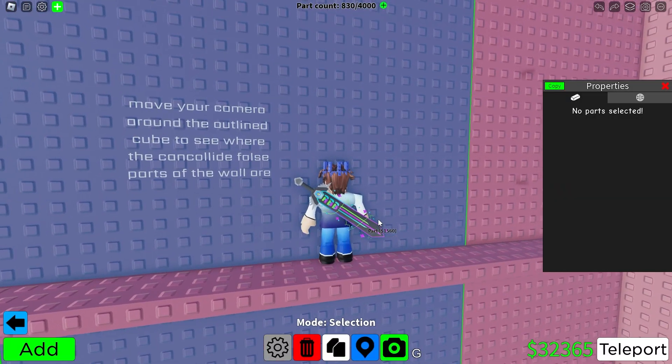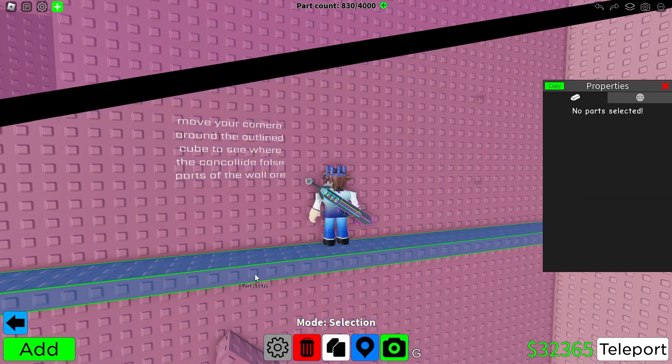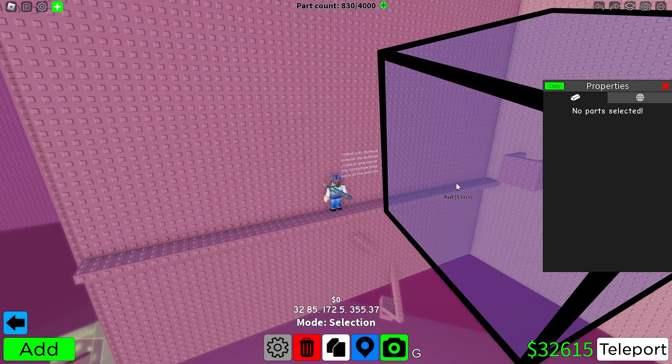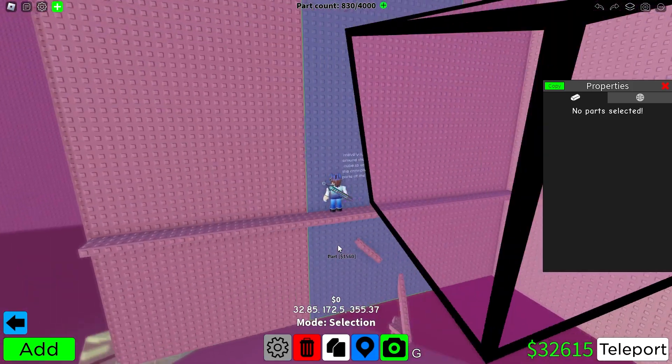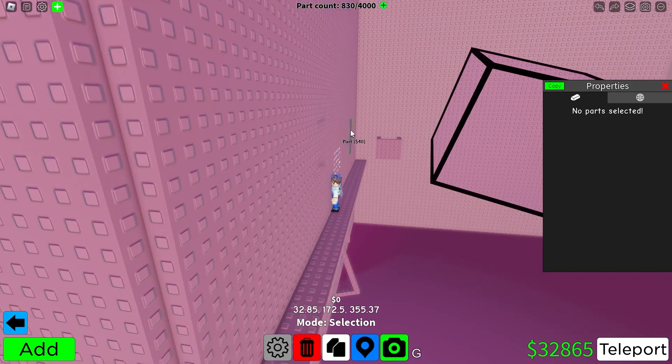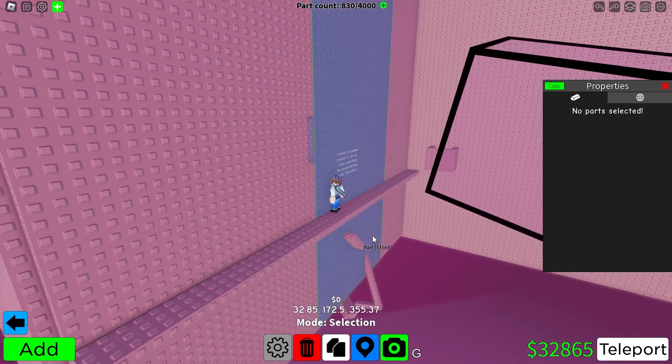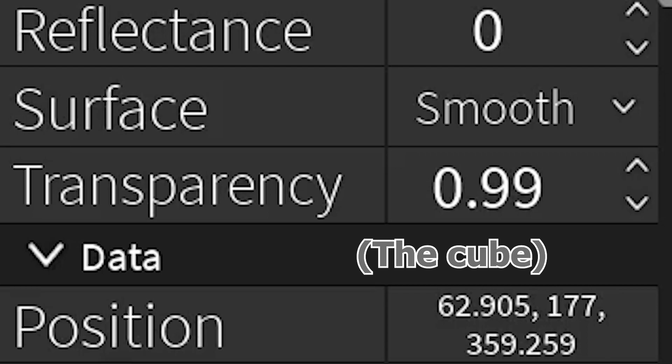Move your camera around the outline cube to see where the can-collide false parts of the wall are. These two sections here are 0.02 transparency, which is the minimum for a glass semi-transparent part like this to work. You can see it makes the 0.021 go away, but not the 0.01. It's semi-transparent because it's 0.99 transparency.